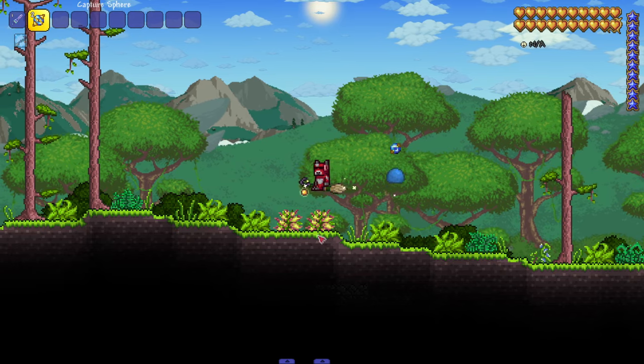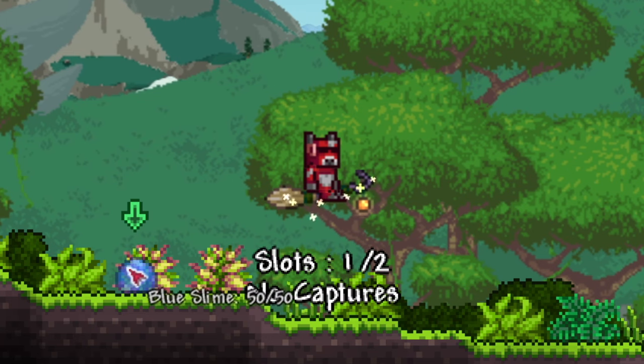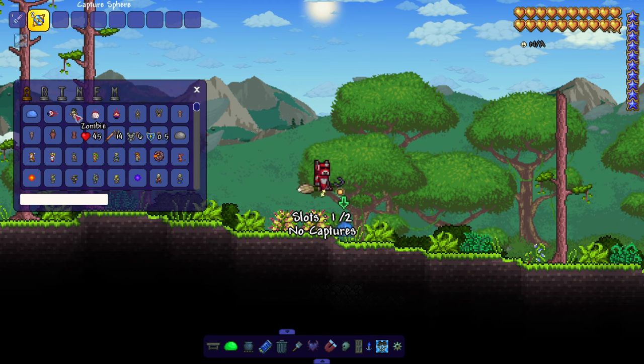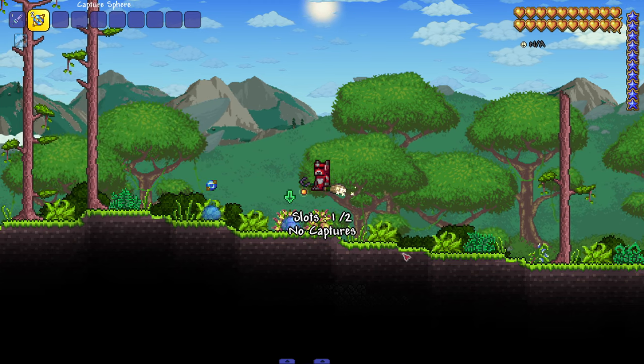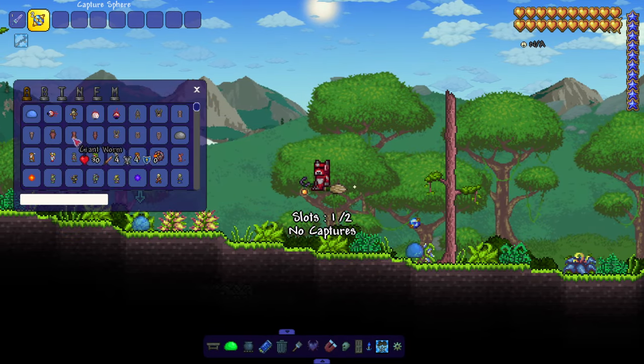We throw our sphere at him — boom — plus one blue slime! And now if I right click, he's on our side. Let's bring in a regular slime and see if they duke it out. Okay, almost — good attempt. This is gonna take forever; I probably should bring out a different enemy.